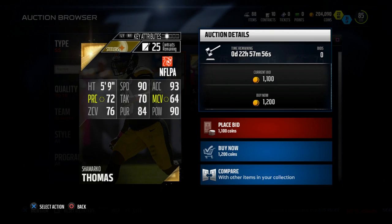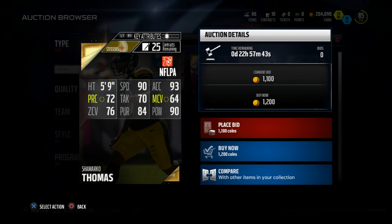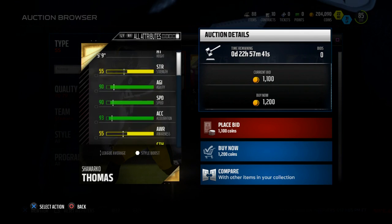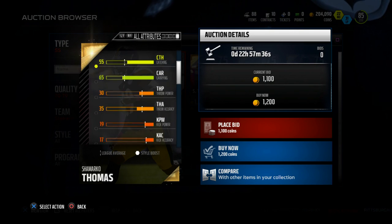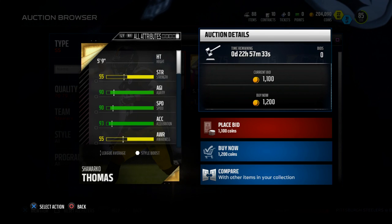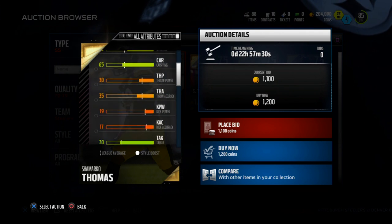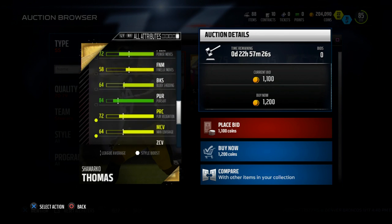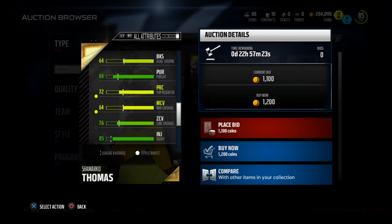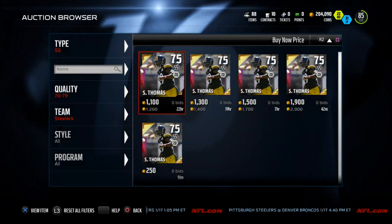He also has 84 pursuit, which is really solid — when you think about how he's going to be able to move in and tackle ball carriers and tackle runs. The one kryptonite with this guy is his catch rating is a little bit lower. But 90 speed and 93 acceleration — you can't really beat that for 1,200 coins, especially at a strong safety position you're going to be usering. His 55 catching doesn't really affect a whole lot of things. This guy just has some really good physical attributes.